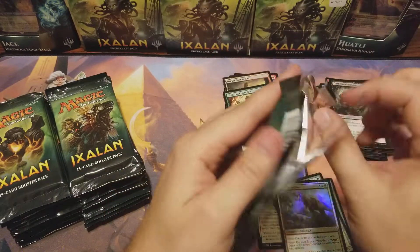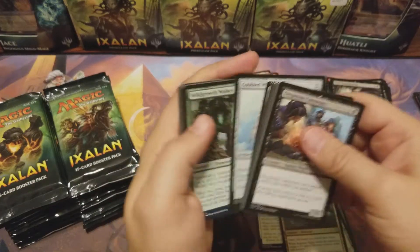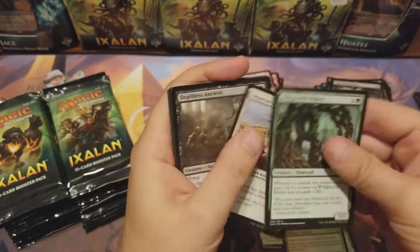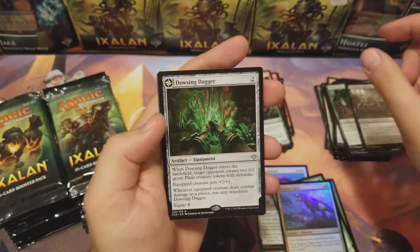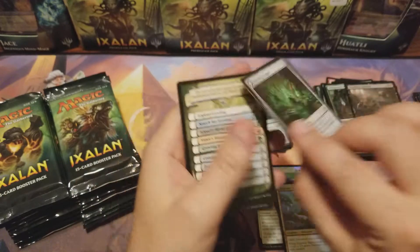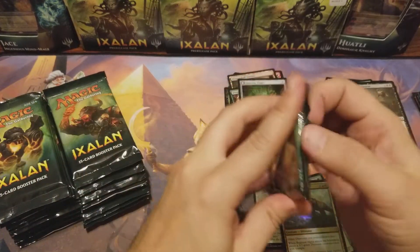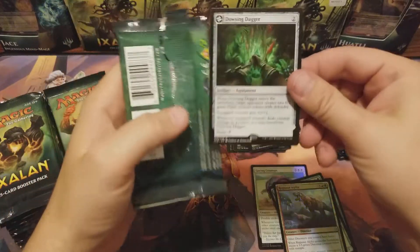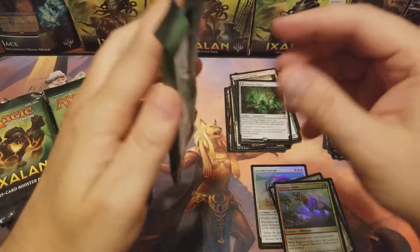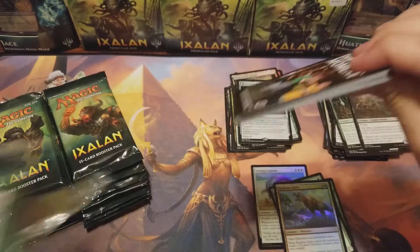No Carnage Tyrant yet, no Jace, no Vraska, no Growing Rites — what the hell! Wild-Growth Walker, Imperial Lancer, Deathless Ancient, and Dowsing Dagger — another land! Lost Vale: add three mana of any one color to your mana pool, that's gonna be a nice one. Whenever the equipped creature deals combat damage to a player, you may transform Dowsing Dagger — equipped creature gets plus two, plus one.